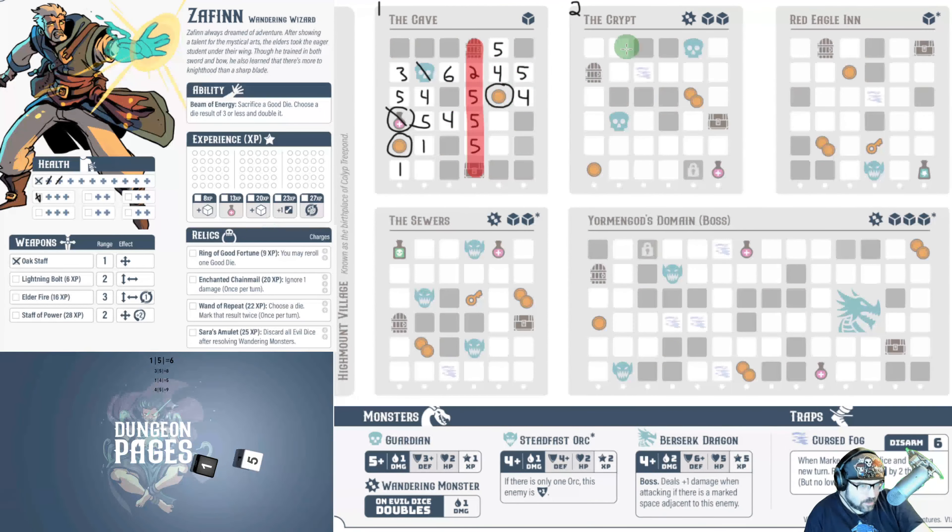Now we have three dice to work with. First roll — not the greatest start. First we check for doubles: whenever you roll more than one black die, if there are icons on the board, you risk wandering monsters, and doubles will guarantee one damage you can't stop. I did not get doubles, but I did get a five and a six, so the guardians here are going to damage me. I'm going to take two damage from these guardians.